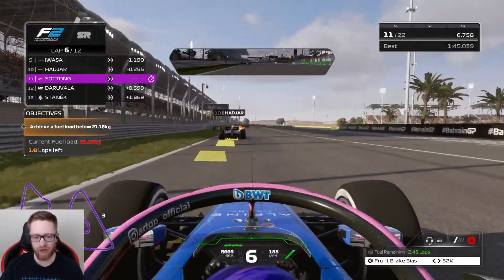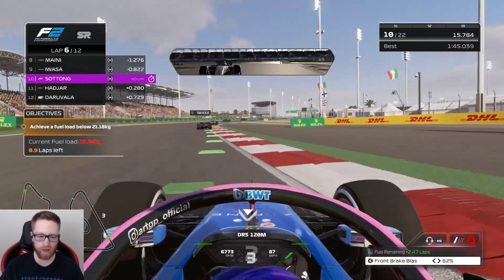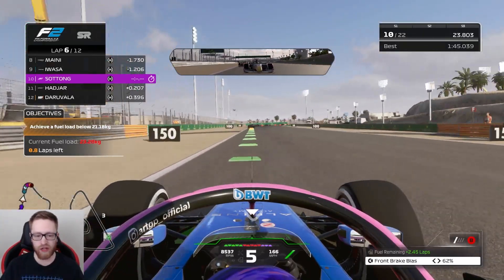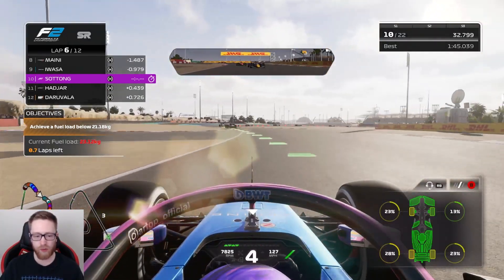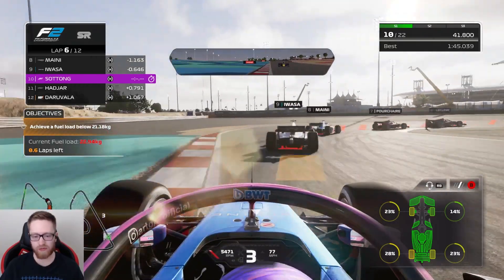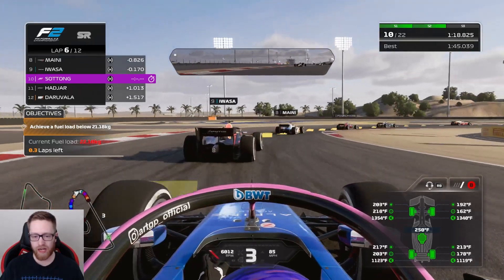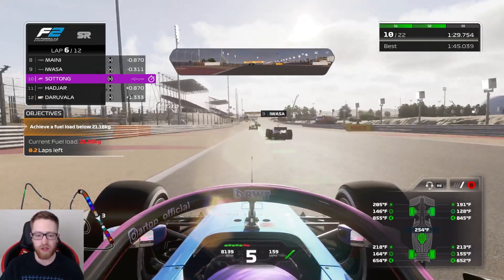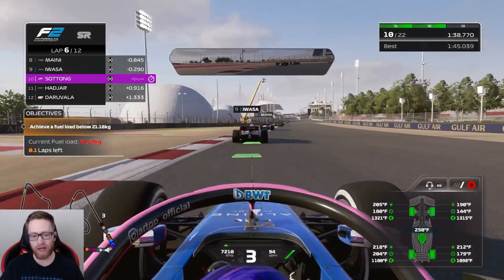We got the fastest lap! We just got to get past Hadjar. We're going to dive bomb him all the way through the inside - and we pass Hadjar. We still have DRS, now we've got to chase down Iwasa. Got to stay on defense on Hadjar as well since he'll still be right behind us with DRS. Our rear tires are burning off pretty significantly - we need to figure out how to save tires. Sector two is our best opportunity to gain time on Iwasa, so we just need to stay behind him and try to get them out of the final corner.